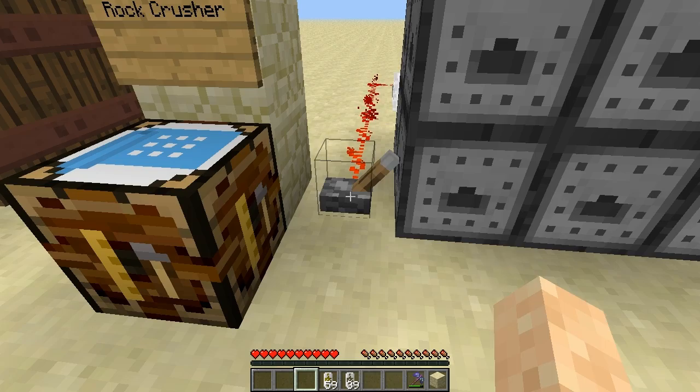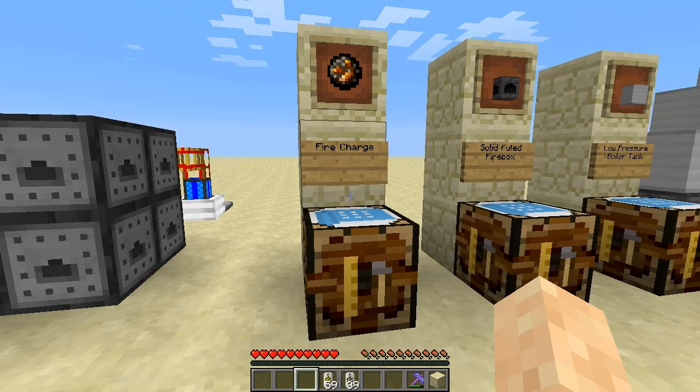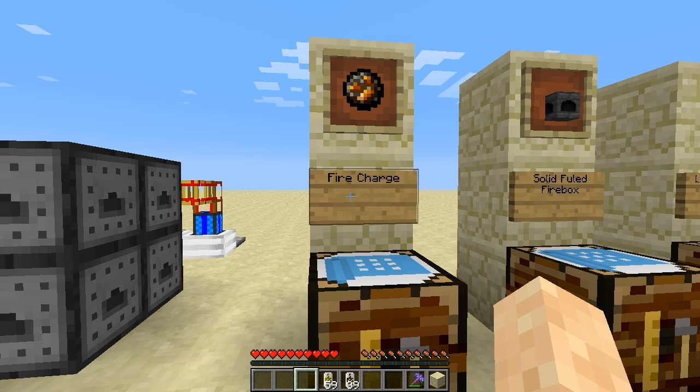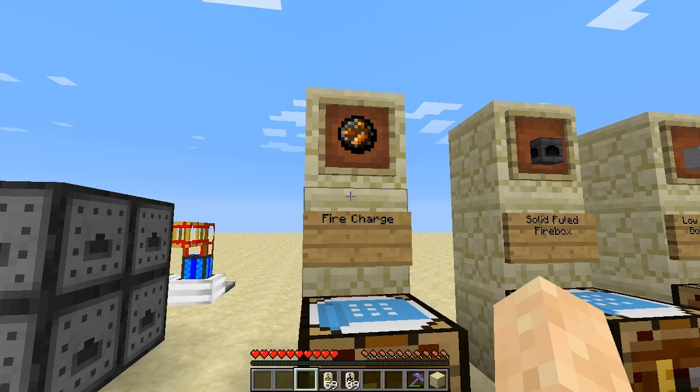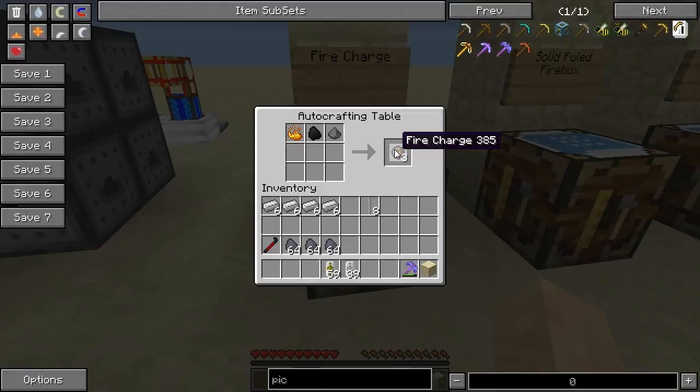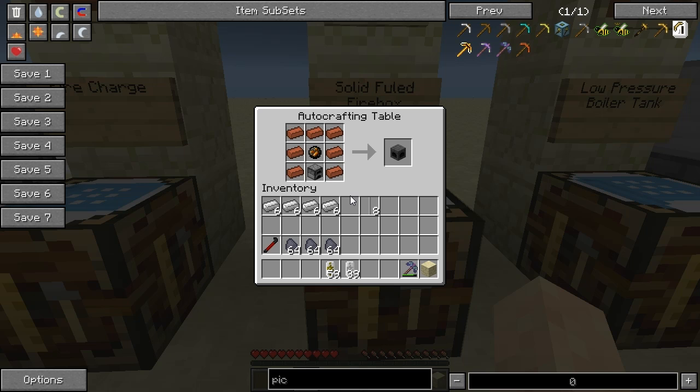The next thing we're going to get into is steam engines. Steam engines have actually been recently added and it's really cool. The first item here is a fire charge, which is actually a vanilla Minecraft item used to create projectiles from dispensers. It's made using blaze powder, coal, and gunpowder. Fire charges are used in the creation of fire boxes, which are part of the steam engine. You create a fire box using a furnace, one of those fire charges, surrounded by bricks. This is for solid fuel — we'll explain the differences in a moment.